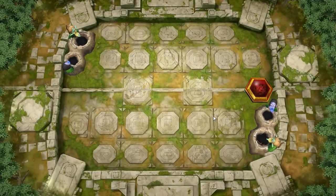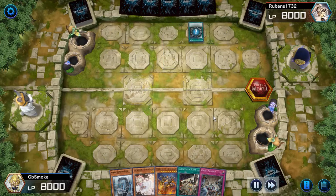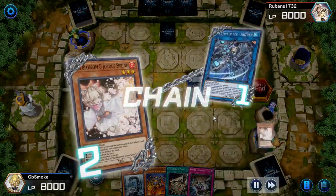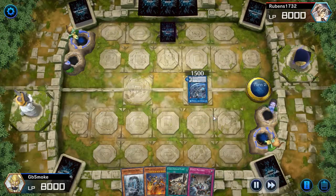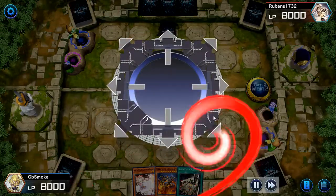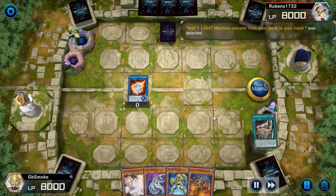Here we go into the final replay — this is against another Sky Striker player. This game I played very weirdly. For once I actually get to go second, and I open Evenly Match, Ash, and a Kaiju, which is really good for going second. He goes for Shizuku, sets one, and passes. I go for the Ash just so he doesn't get the search off via Engage. Then I made the dumbest play — I don't even remember what was going through my head. I drew another Ash for turn, went straight to Battle Phase, and Evenly Matched him when he only had two cards. I still don't understand why I did that. Don't do that.